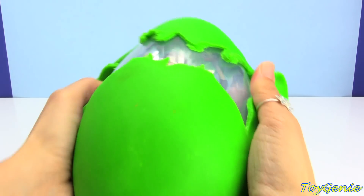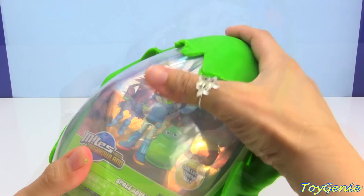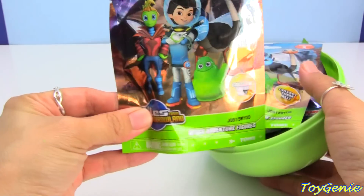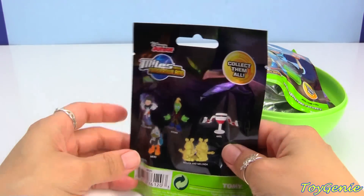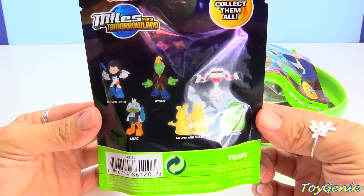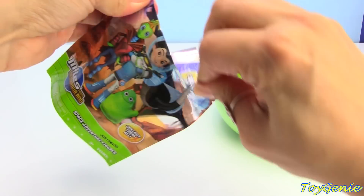And let's see what we have inside. We have some Miles from Tomorrowland brand new blind bags — super, super cool. And it looks like there are a total of six different figures to collect. So let's open it up and see who we get.